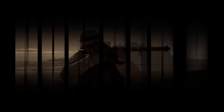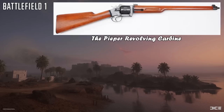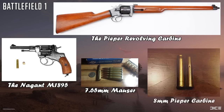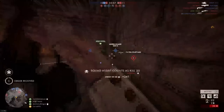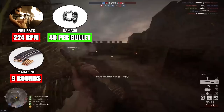At number 2 we've got the Piper M1893. The Piper revolving carbine was the successor of the Colt 1855 revolving rifle, leveraging a wooden barrel shroud for a sleeker profile. Adopting the gas seal system from the Nagant revolver, the Belgian rifles were supplied to the Mexican government for use by the rural police towards the end of the 19th century. As a relative of the Nagant revolver, the Piper M1893 performs very similarly in Battlefield 1 — firing at 224 rounds per minute with a 9-round revolving magazine, inflicting 40 damage per bullet and capable of a 3-shot kill just past 13m.